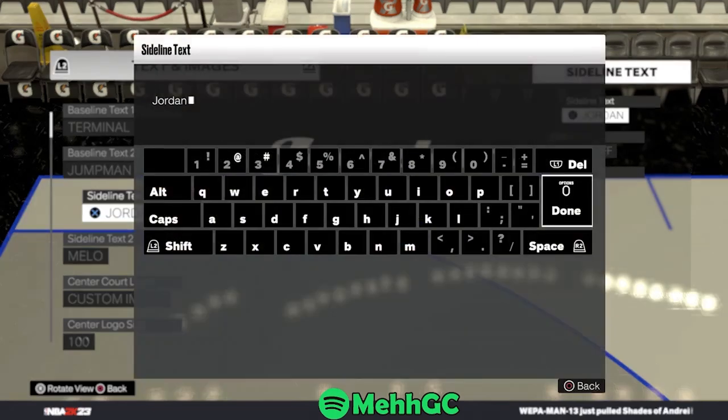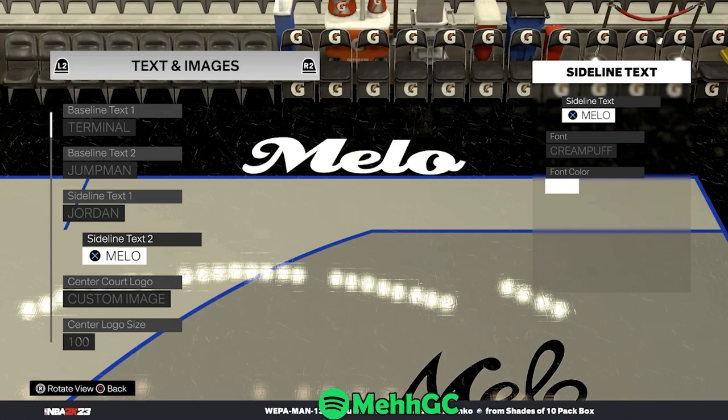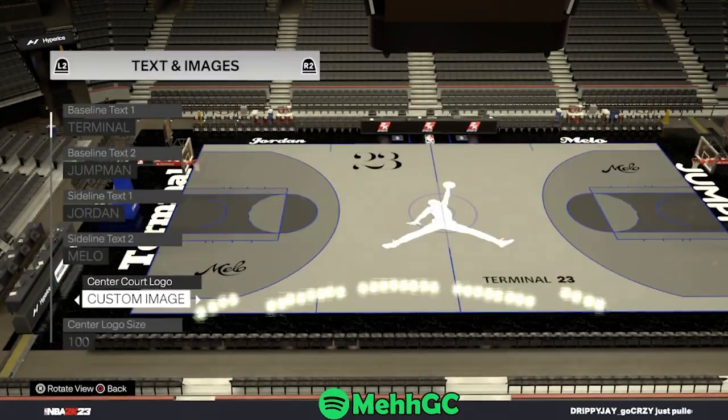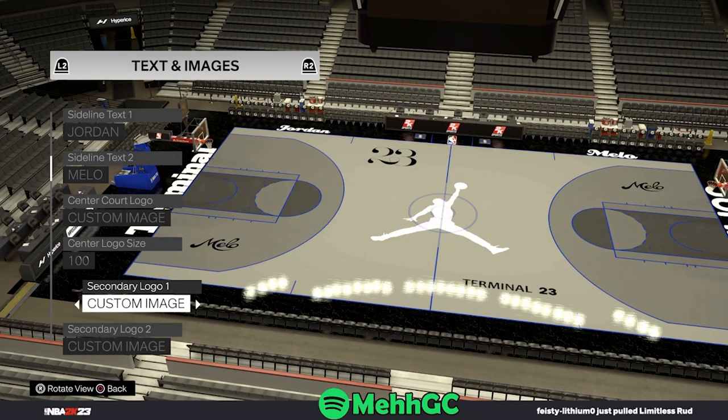Sideline text is going to be 'Jordan', just type that out, and the font is Cream Puff, color white. The next one's going to be 'mellow' — sideline text mellow — and the font is going to be Cream Puff and the font color is white. For the custom image, you can just find a random Jordan logo right here. It's pretty easy to find, but this is the part where it gets a little difficult.